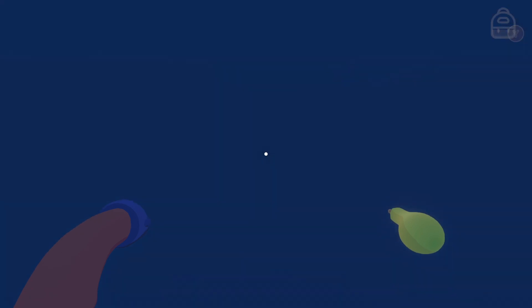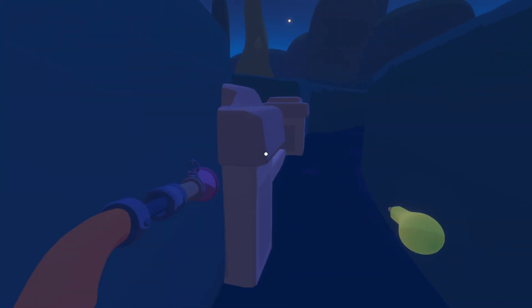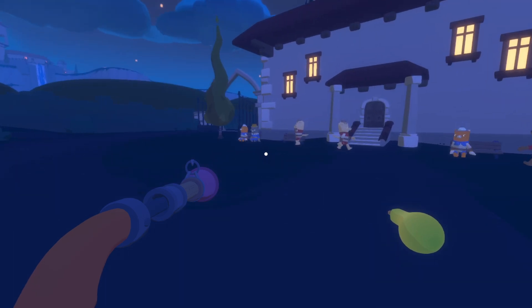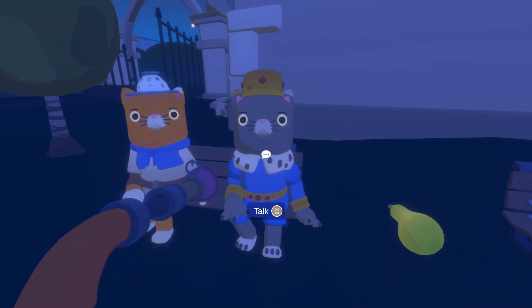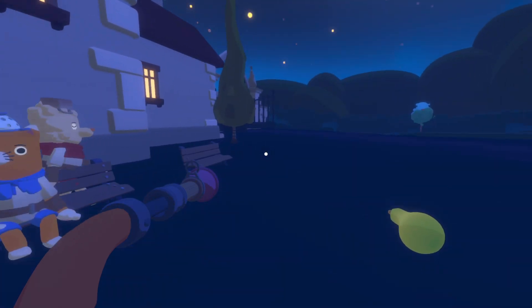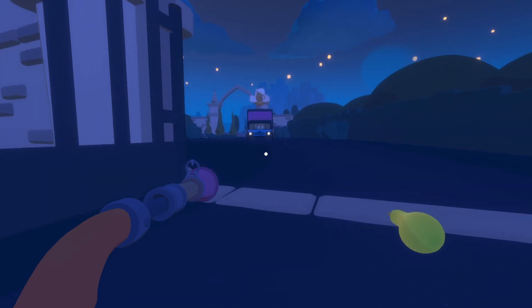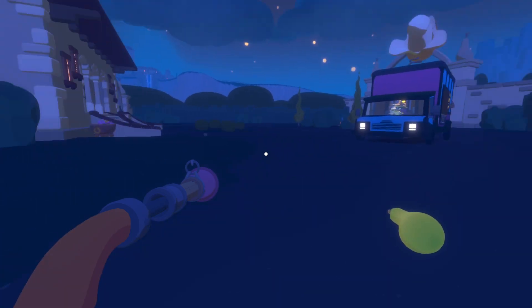There are also carrots or garlic in here if you need that. This is the NPC you'll talk to — he'll be out here when you first find him. He'll give you the task to find the key to open the gate. But that is where the pears are.